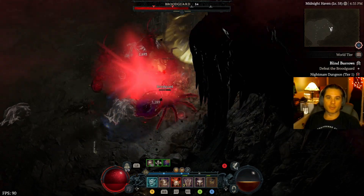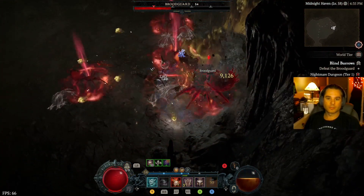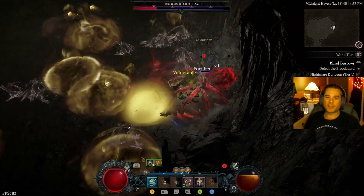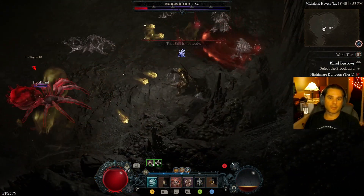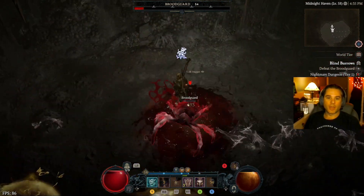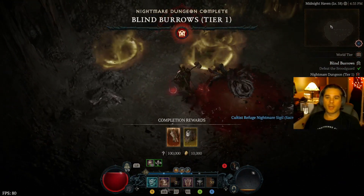This is the boss — rude guard. The leap doesn't do a ton of damage since I haven't upgraded it, but it helps you get back to the boss quickly. Get that extra bleed, get that extra bleed — there's a pool of blood that does bonus damage.